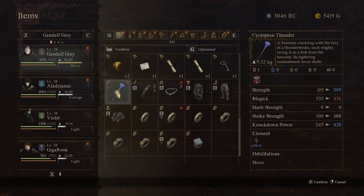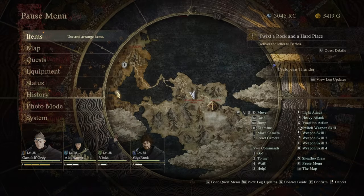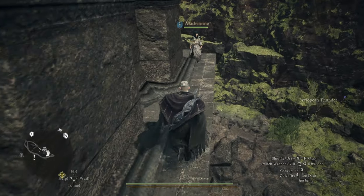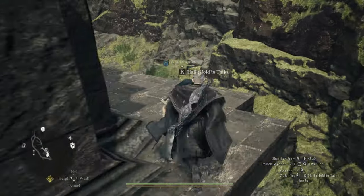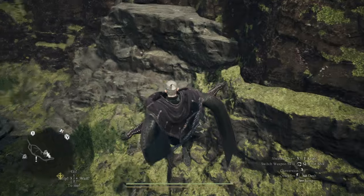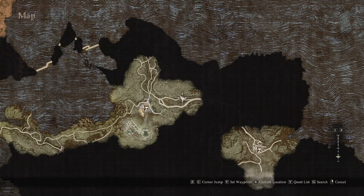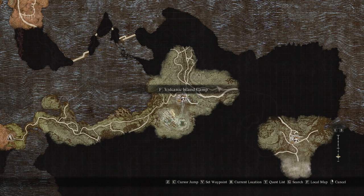How to get the Cyclopean Thunder hammer for the warrior. I'll show you where I am right now — it's kind of tricky. This is Volcanic Island Camp.